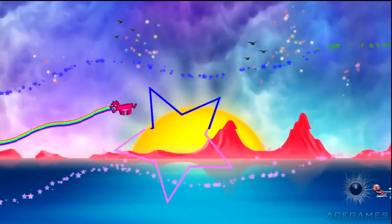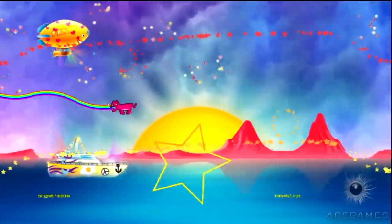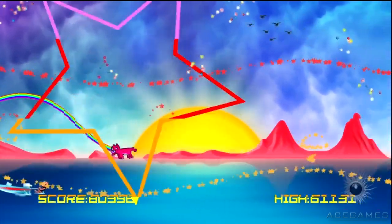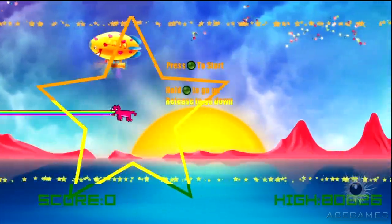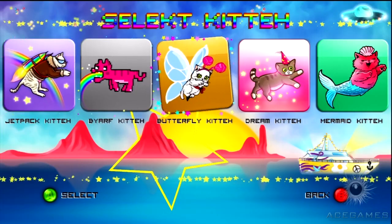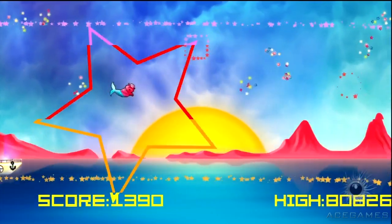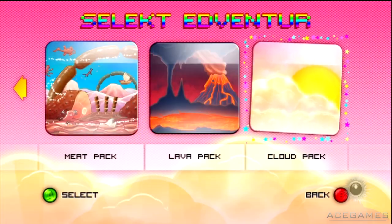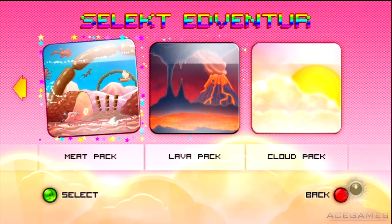It's got five different packs — different background, different distractions, different music. The music in this game is amazing. I died there and I managed to unlock the mermaid kitten. The music is amazing — each different level has its own music track.